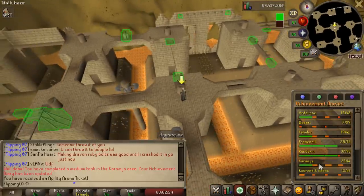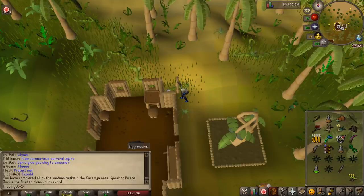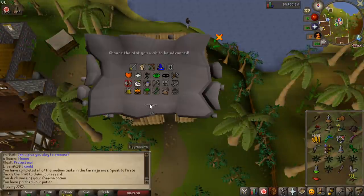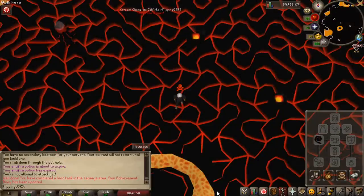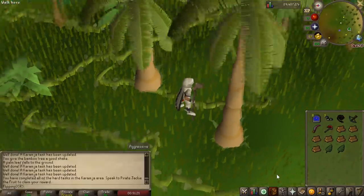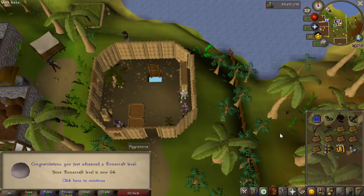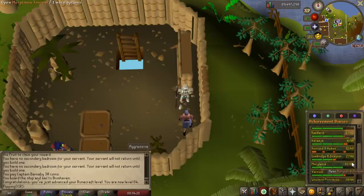The next hard diary I'm going to do is the Karamja diary — not particularly because there's a useful reward, it's just really easy experience and I already have all the requirements. I still can't believe for the medium diary you need to spend like a mil on a goat tuber. We completed the fight pits — pretty easy against a level 3 — and that is the Karamja hard diary completed. There we go, 64 runecrafting, one more level to go for all the diary skill requirements.